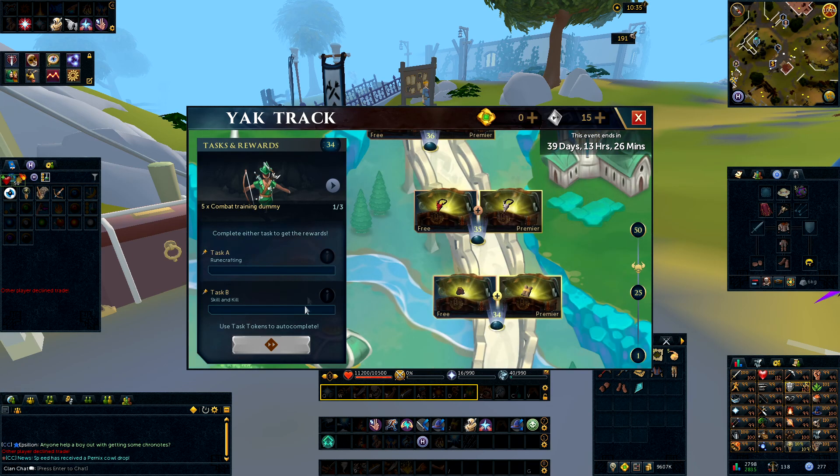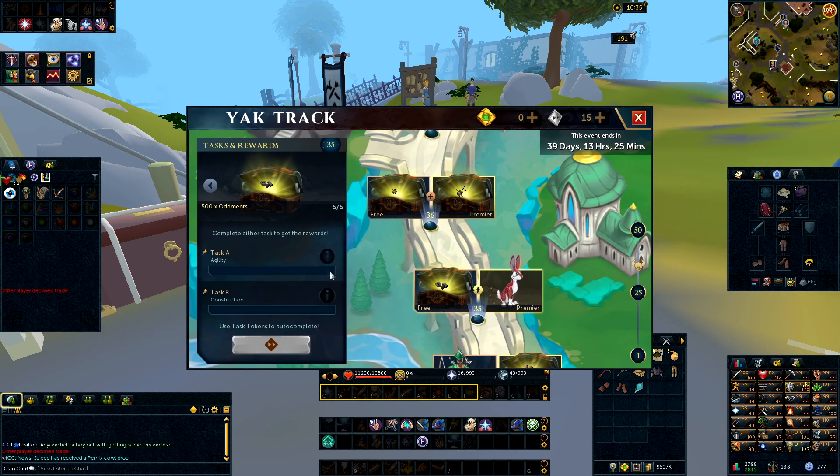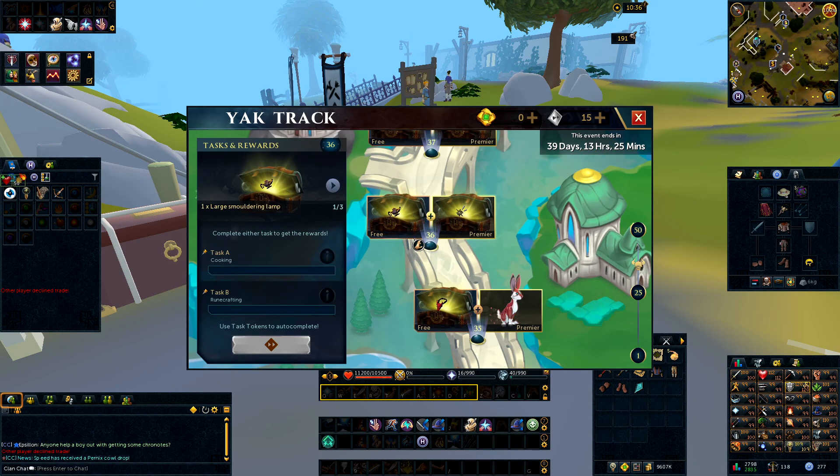Number 34 is Runecrafting — a no brainer; you can convert a lot of essence into runes so you complete a large proportion every single run. Level 35 is another big one: you'll get an upgraded Hare Pet, 2% more Construction XP for the rest of the Yak Track, and 500 Oddments. Every five levels you tend to get a bigger reward. For the task, you've got Agility or Construction — I'm going to do Construction because it's quicker generally.